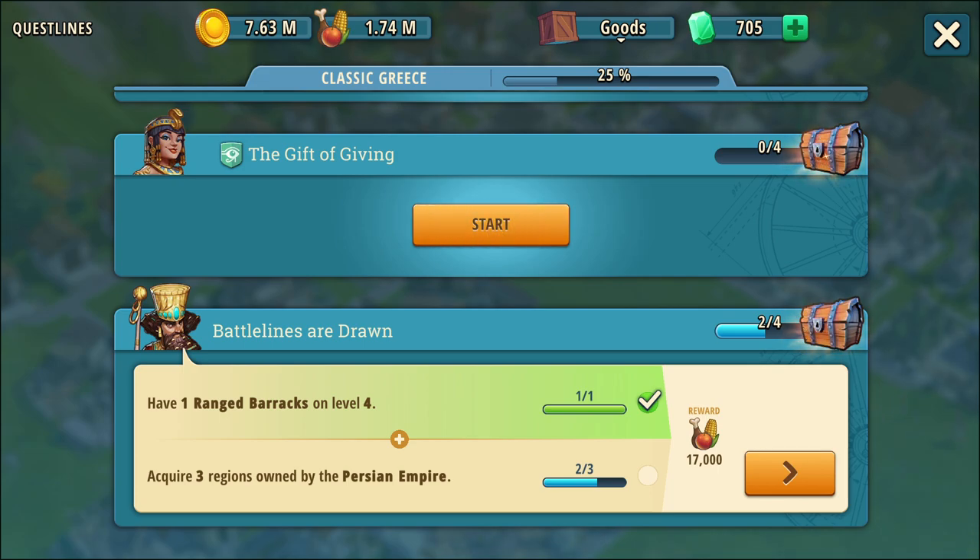Let's talk to this fellow here. The first part was easy — I think I just did the seventh one from the Spartans, and I also had to research that to get the archers. The mission asks me to acquire three regions owned by the Persian. So in other words, these were the extra two and I still have one more. This isn't about the Spartans at all — it's about him. So I have to take that other territory, not the one with the hoplites, to continue this mission.